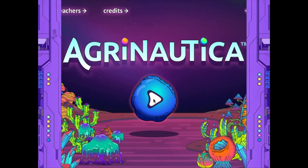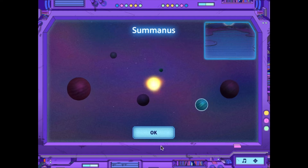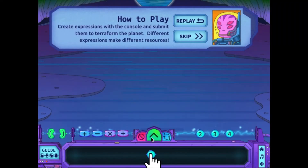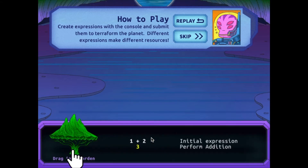Use your math skills to terraform planets. Begin by choosing an imaginary planet. Use the console to create expressions. Each expression creates an amazing plant, animal, crystal, or artifact.